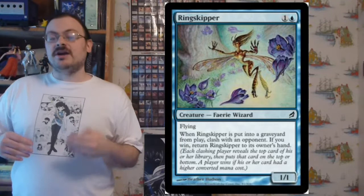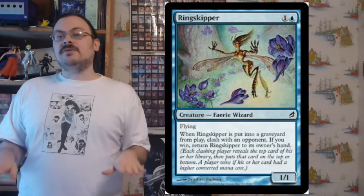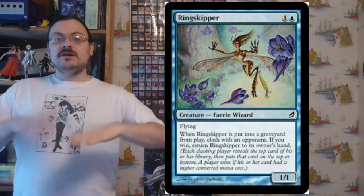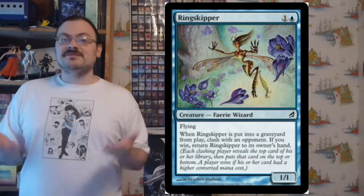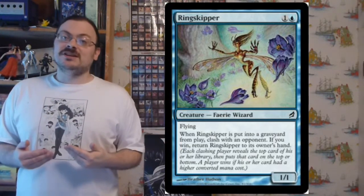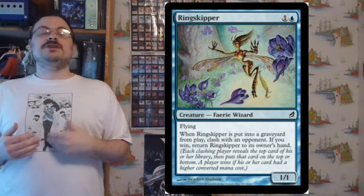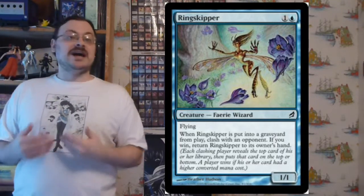Clash has each clashing player reveal the top card of their library, then they can either put that card on the top or bottom of their library. The winning player wins if their revealed card has the higher converted mana cost. Whoever wins the clash usually gets some advantage — traditionally only to the one playing the clash card, though sometimes it can benefit the winner regardless of who played the card.